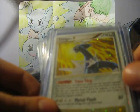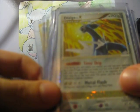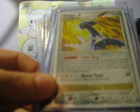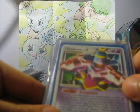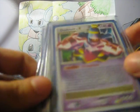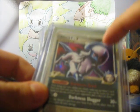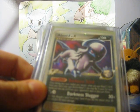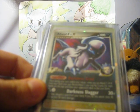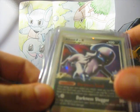Dialga Level X from Mysterious Treasures. We want a Palkia Level X — we actually want all Level Xs from Great Encounters. Dusknoir Level X, which has awesome artwork. Absol G Level X — shout out to HollisterCoGurley, who is definitely a guy, an awesome dude. Check him out.